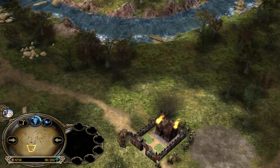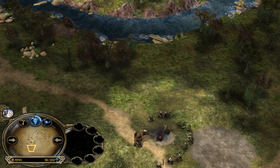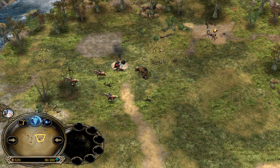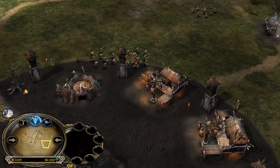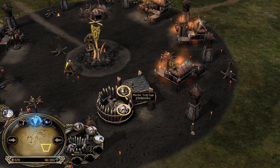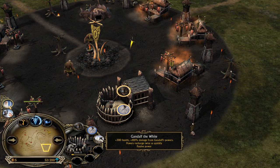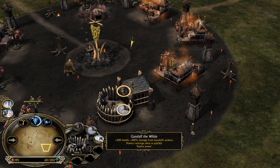The Troll is doing a nice job defending, but this will be a different situation once Gandalf enters the battlefield - that's a very solid strategy from Gondor. When you see a Troll start from the Mordor player, you can always try to rush Gandalf, and Gandalf will ensure you have full map control, forcing Trolls to stay home. The Troll cage is now level 2. Gandalf the White is being unlocked, giving 300 more health, 100% damage from Gandalf's powers, and powers recharge twice as quickly.